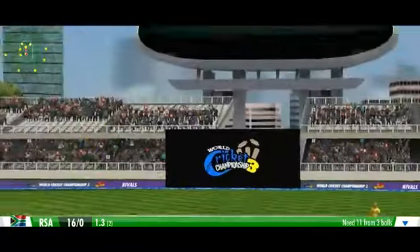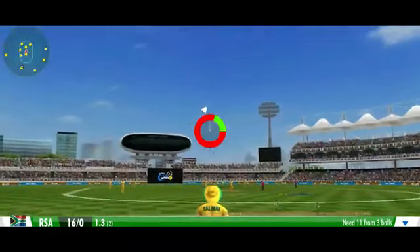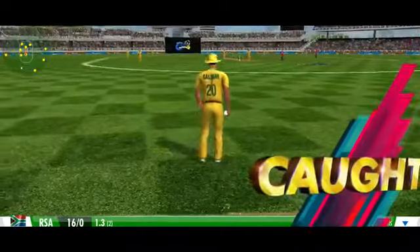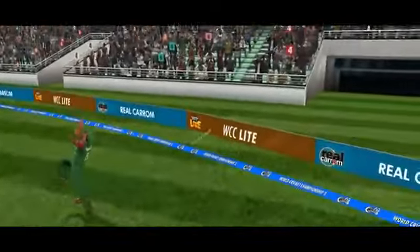When fielding a lofted shot, if an active fielder is in range, tap while the arrow is in the green to perform a successful catch. Tapping while in red will miss it.